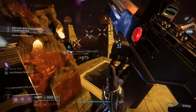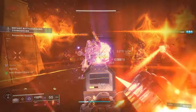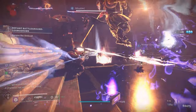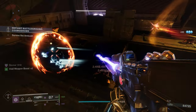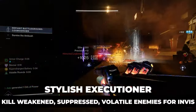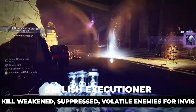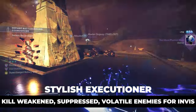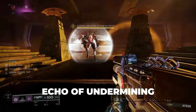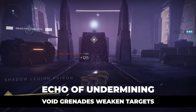For aspects I'm running Vanishing Step — it makes you invisible when you dodge, which is basically a get-out-of-jail-free card. I could just go invisible at will and grab an orb. I also like to run Stylish Executioner, which means defeating a weakened, suppressed, or volatile target grants invisibility. We're doing a lot of stuff to get enemies weakened, suppressed, or volatile — our melee, our Deadfall, and of course our grenade.